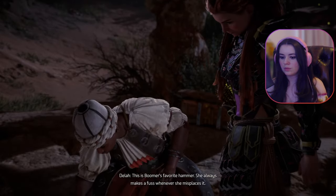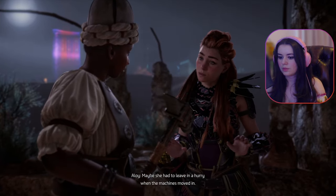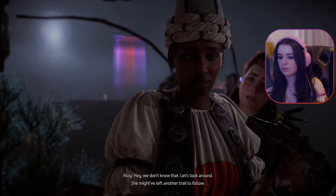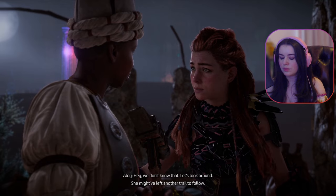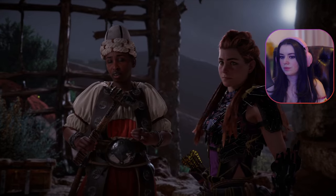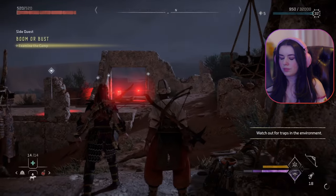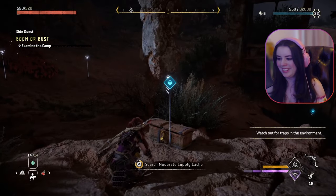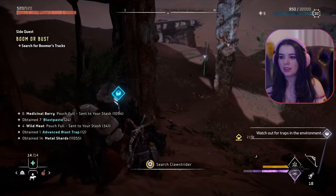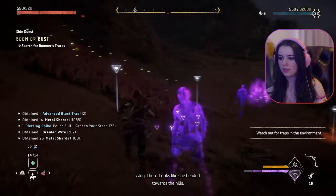This is Boomer's favorite hammer — she always makes a fuss whenever she misplaces it. She'd never leave it behind. Maybe she had to leave in a hurry when the machines moved in — or something worse happened. We don't know that. Let's look around — she might have left another trail to follow. Hold on Boomer, we're coming. God, my eyes are so dry — it's the wind. Just like Aloy. Can you pick up any tracks? Looks like she headed towards the hills.